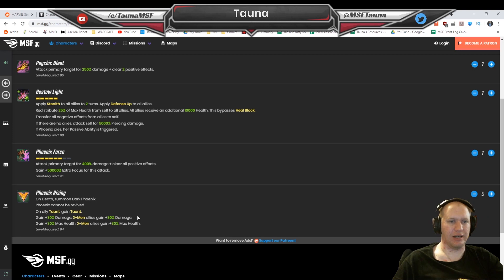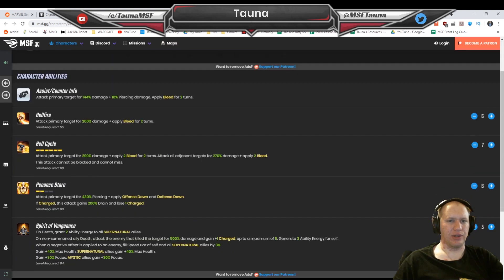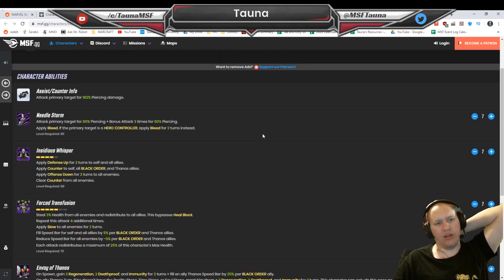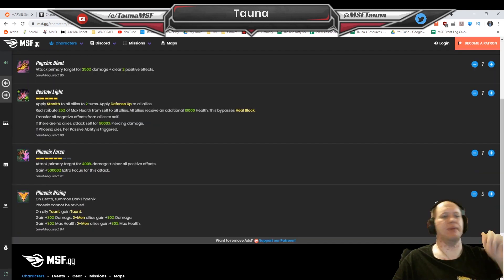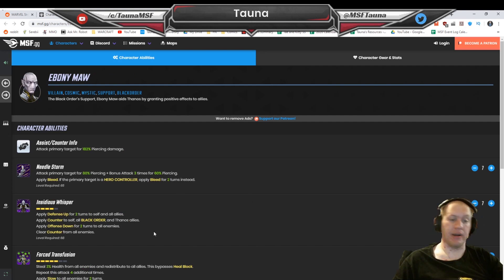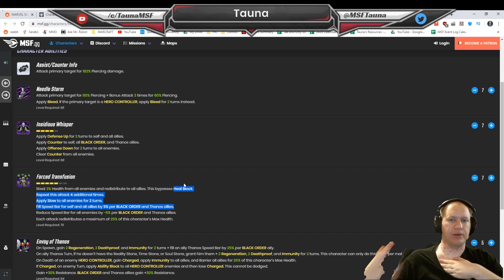Those are the top 10 characters for Dark Dimension 3. To recap: 10 Black Bolt, 9 Vulture, 8 Shuri, 7 Ghost Rider, 6 Minerva, 5 Sinister, 4 Hela, 3 Ebony Maw, 2 Symbiote Spider-Man, and 1 Phoenix. I'd love to know if there are any characters you think I missed. Ebony Maw is probably the newest best character to bring along — he's like Minerva combined with Shuri and a lot of other stuff. You don't necessarily need to bring the whole Black Order, but just him alone is going to be really good.